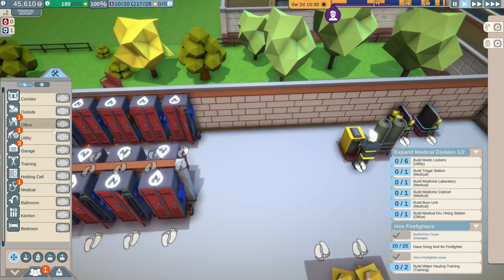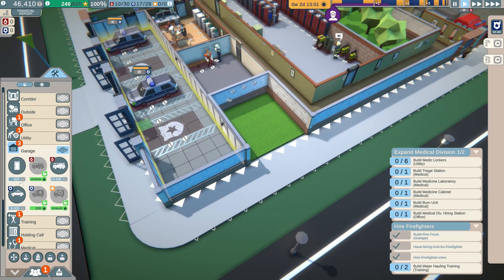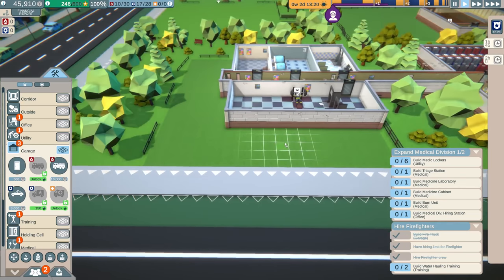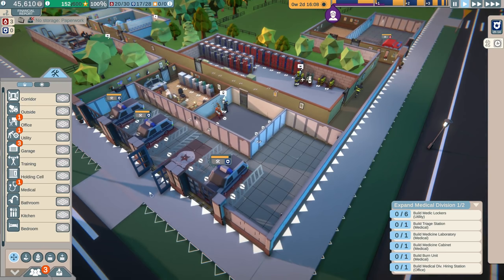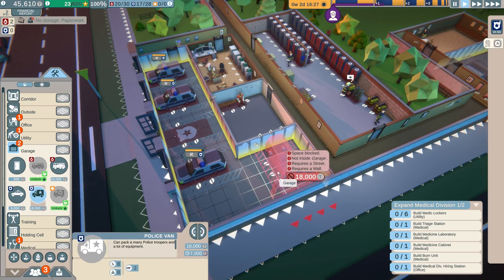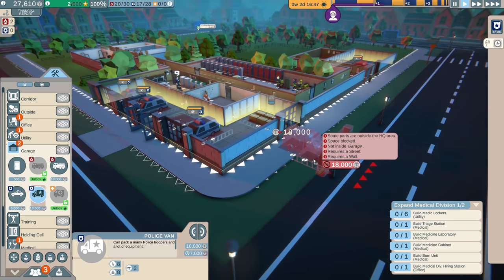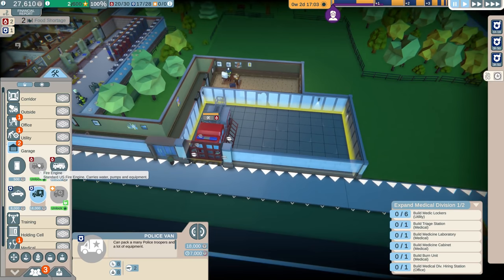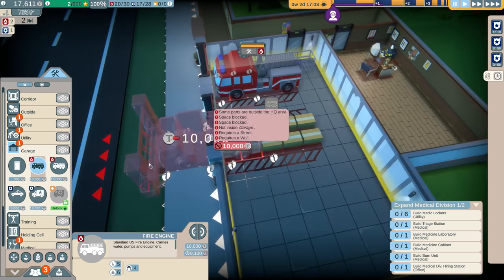Things are going a little too smooth — I don't feel panicked like I did last playthrough, which is a bit scary. Let's fill in this last garage space so we've got room for one more car, then move the police garage over to this side. Oh look — we can unlock the police van, that's pretty vital. Let's unlock that truck. And do we have another fire truck available? Let's stuff this off in the corner. We also have a standard fire engine available — let's grab one of those too.